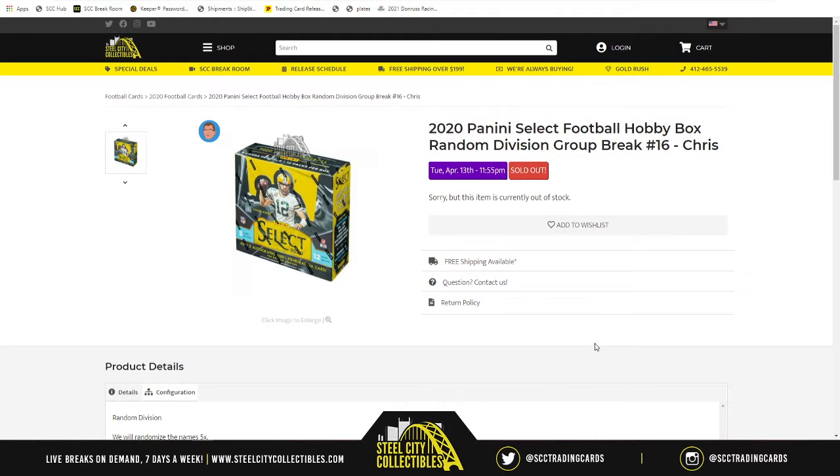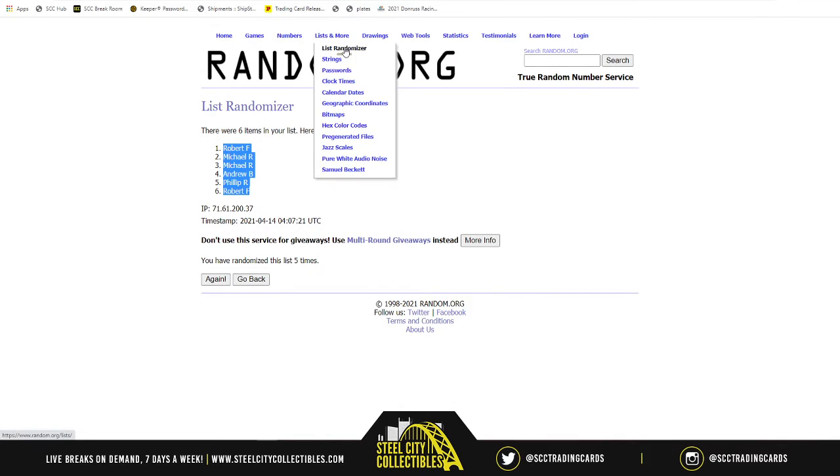This break is going to be the 2020 Panini Select Football Hobby Box random division group break number 16. There are eight spots in the break because there are eight divisions at stake. We take the spots, randomize them five times, and randomize the NFL divisions five times, then pair up the two lists. Whichever division ends up next to your spot, those will be the cards you receive.